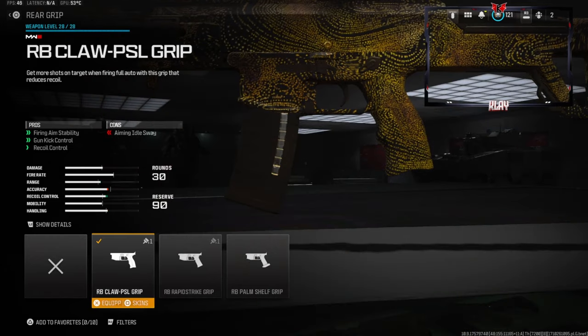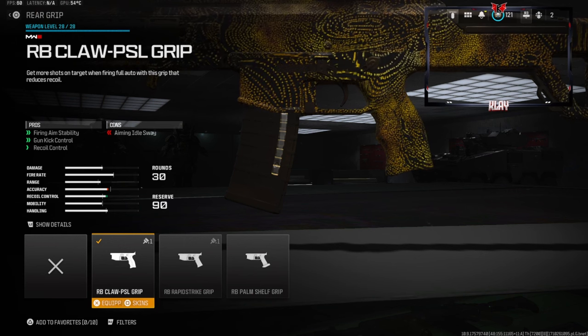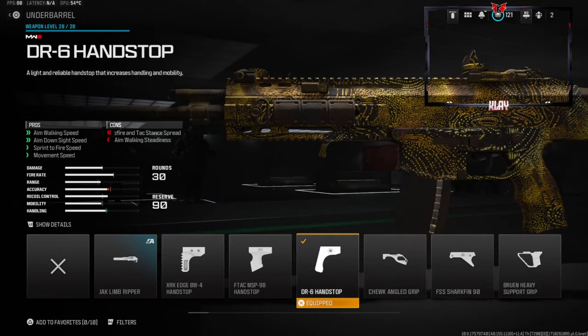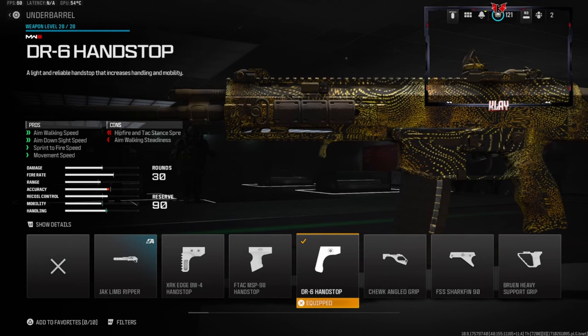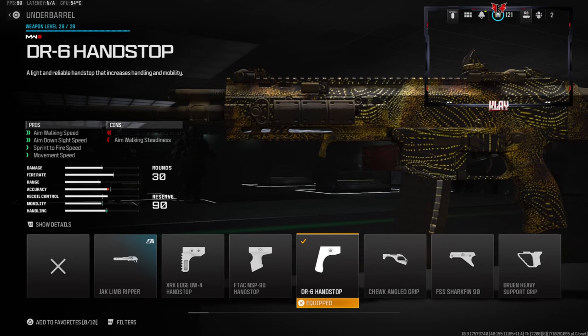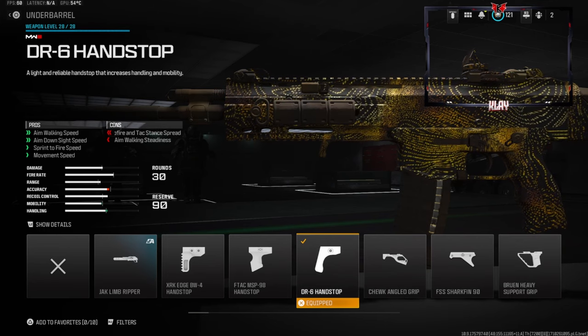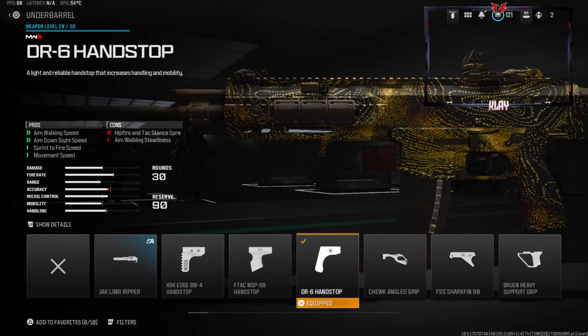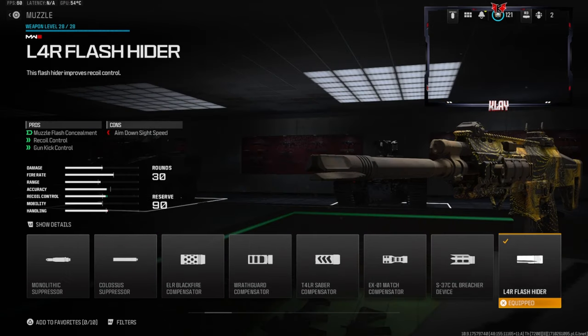For the rear grip we're using the RB Claw PSL Grip — this gives you firing aim stability, gun kick control, and recoil control; the con is aiming out of sway. For the underbarrel I like to use the DR6 Hand Stop, which gives you aim walking speed, aim-down-sight speed, sprint-to-fire speed, and movement speed. I love movement speed and being able to get around the map as quickly as possible.